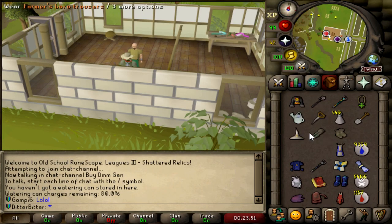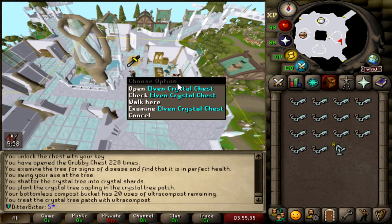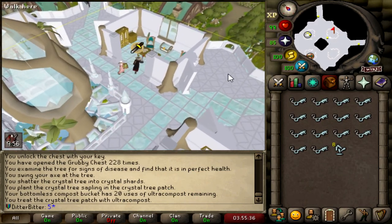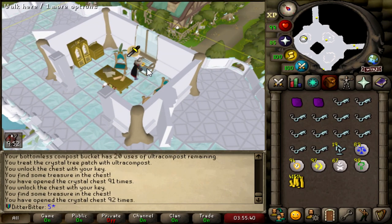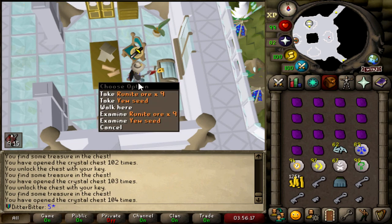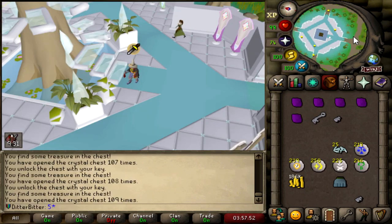Quickly finishing off the Farmer's Outfit. I don't know why I didn't get this done yet — 50 points for like 20 minutes of work. 14 more rolls at this Dragonstone armor piece, please. Nope. Nope. Nope. 5 more rolls just from what we got from that chest, and nothing.